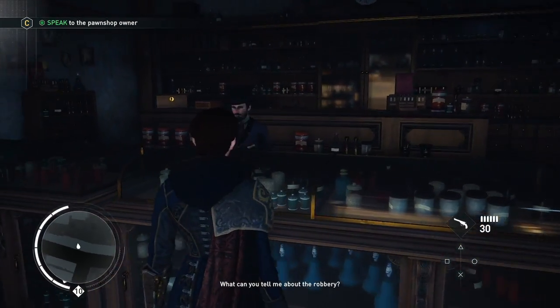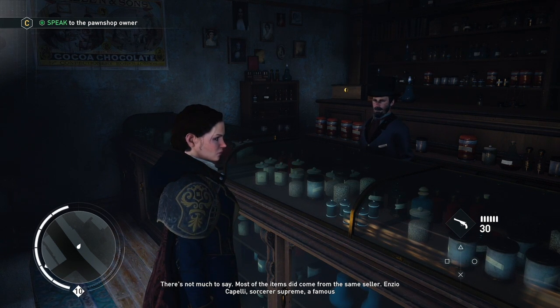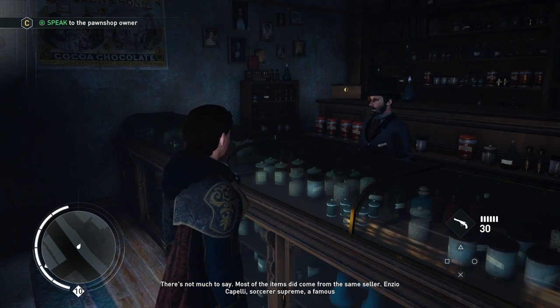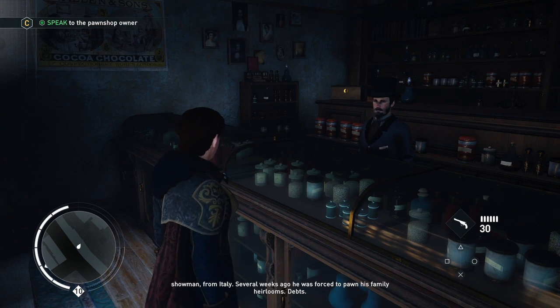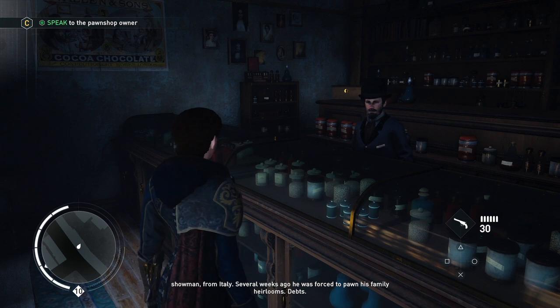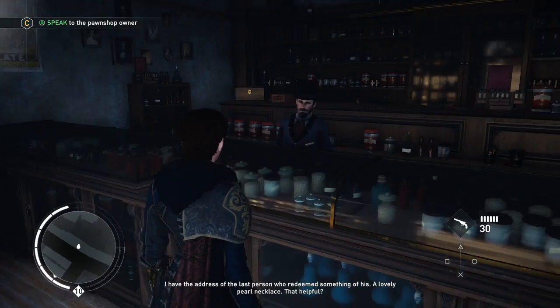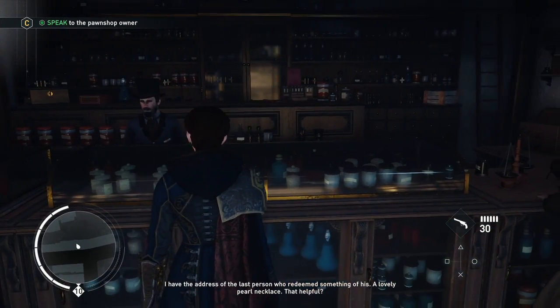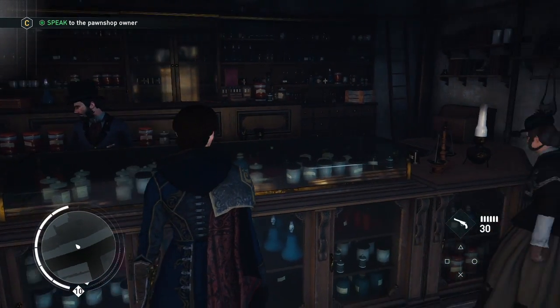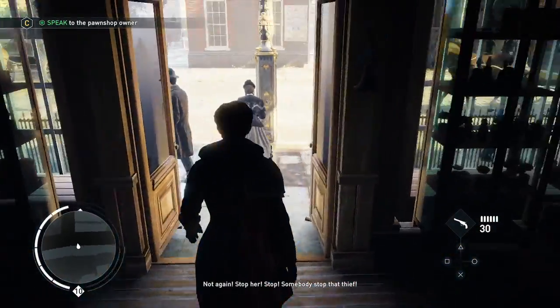'What can you tell me about the robbery?' 'Most of the items came from the same cellar — Enzio Capelli, Sorcerer Supreme, the famous showman from Italy. Several weeks ago he was forced to pawn his family heirlooms — debts. I'll have the address of the last person who redeemed something of his — a lovely pearl necklace.' 'That's helpful.' 'Not again — stop that thief!'